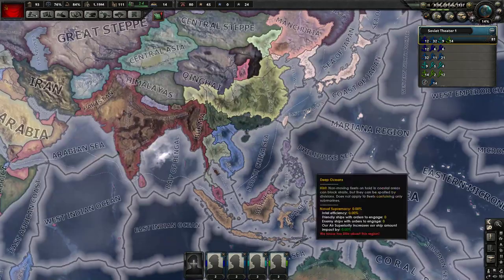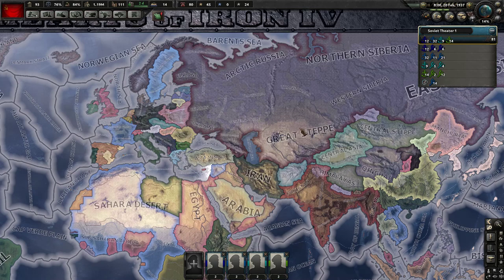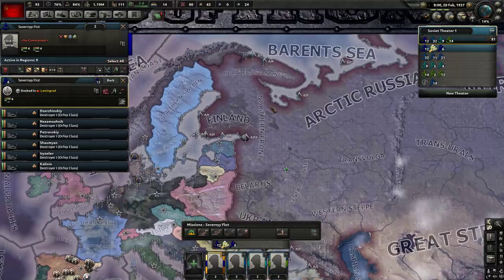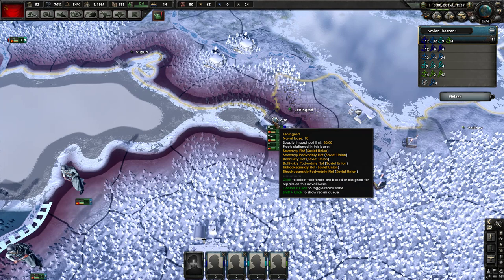If we do this, it really highlights the different sea zones that you can interact in, and it also shows you your current ships. They are organized in fleets and in task forces as of Patch 1.6 - this is very different now than it was in the very recent past. If you click on one and then right click, it'll actually pan the camera over.